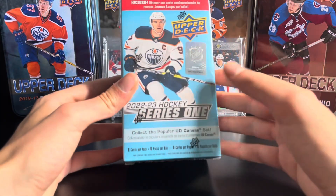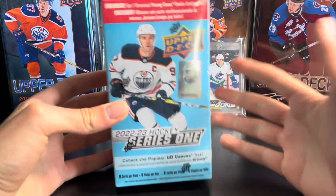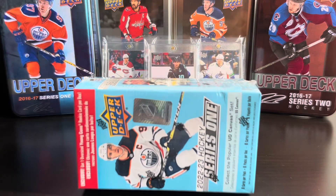Hey everyone, today I got a blaster box, a 22-23 Upper Deck Series 2 Hockey. This is the one with the jumbo young gun in six packs per box, so hopefully I get two young guns. Let's see what we get.